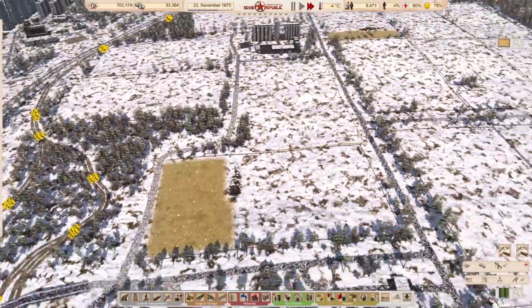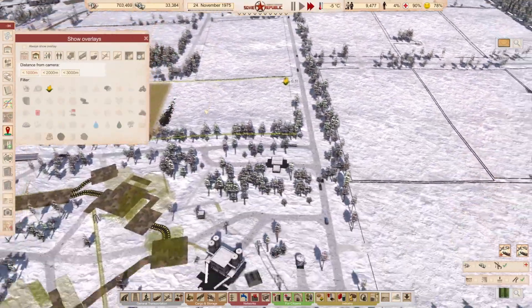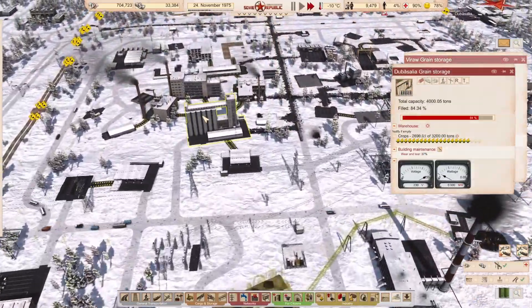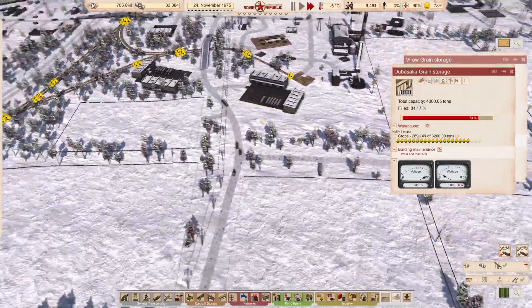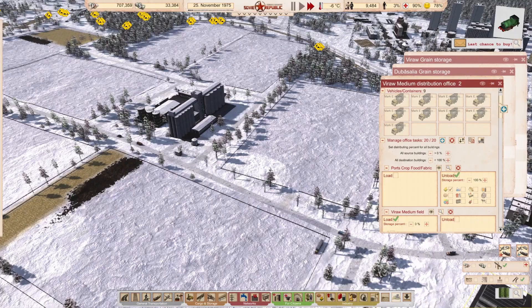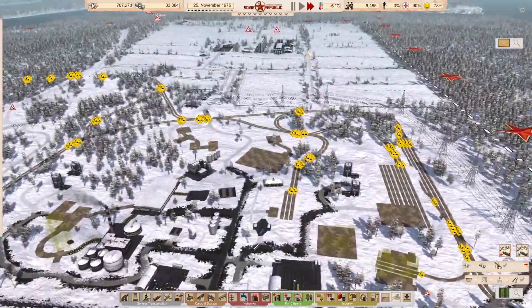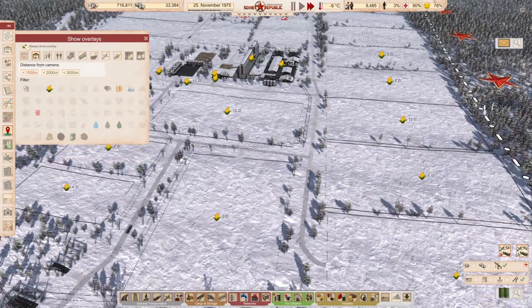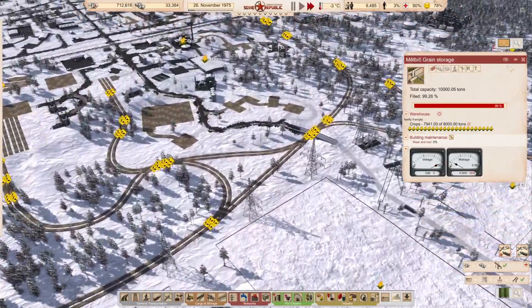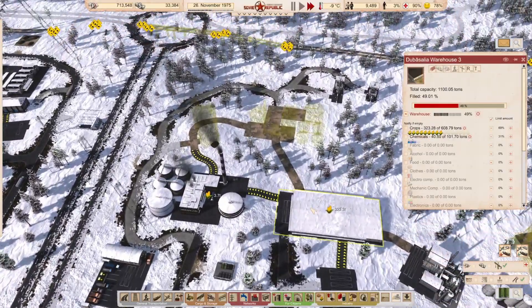You might find this a bit amusing if you've been following the series — my crop situation has now flipped the opposite way. We're still harvesting in some fields, but this grain store is virtually completely full, and so is this one. I've expanded the crop storage capacity in here to try and store some more crops.